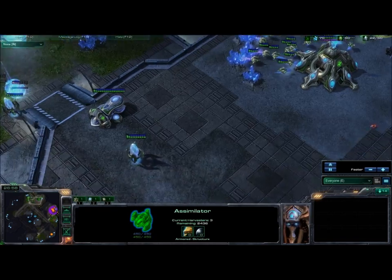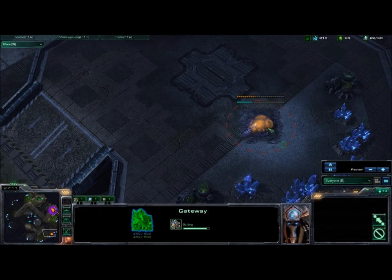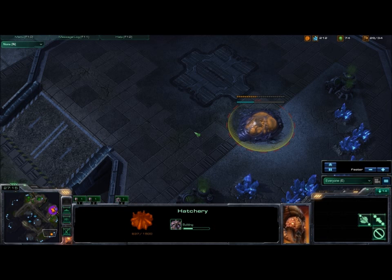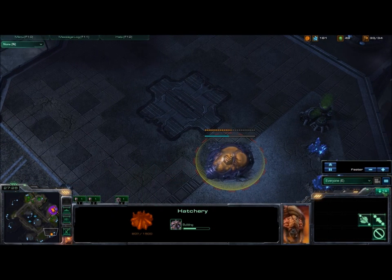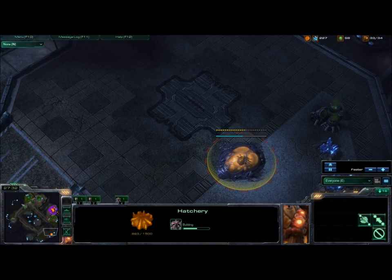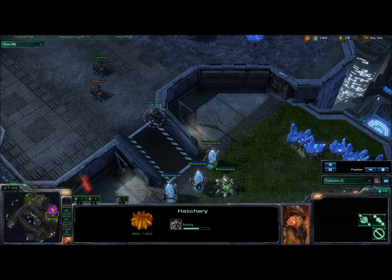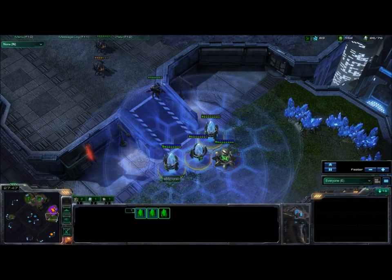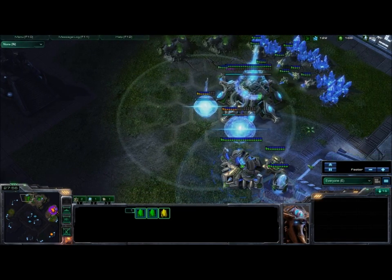We have our gateway going down. We'll have gas going down at the same time so I can get a cyber core. Once the cyber core finishes, immediately start researching that warp gate ability, because I want to do a six gate after this. He is sneaky - after I scouted, he throws down a hatchery. I probably should recheck that, but I don't really have time. The hatch's going to finish, he's going to bust his way out with a roach or two, and he will be in a fairly decent position because he'll have his two expansions in.